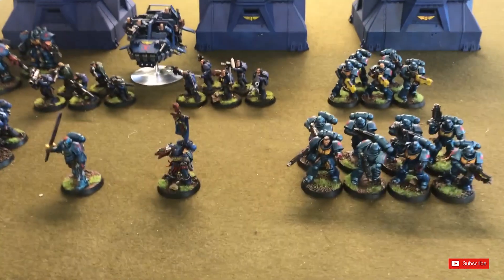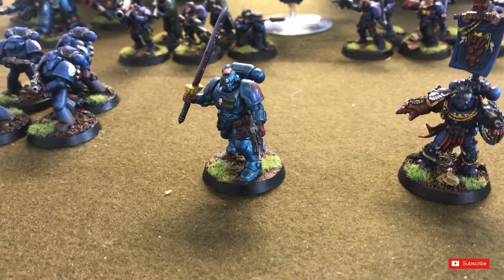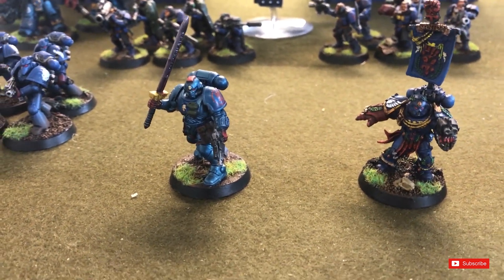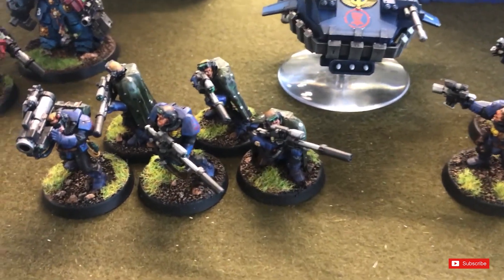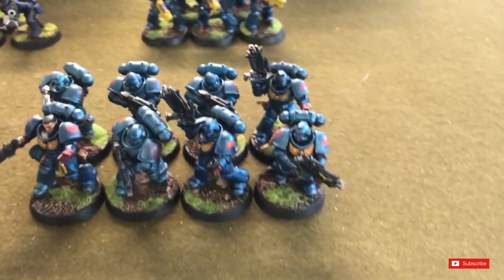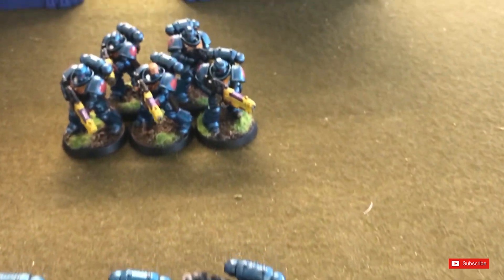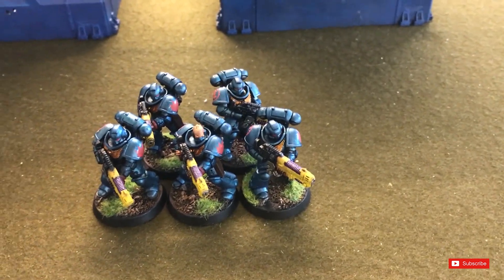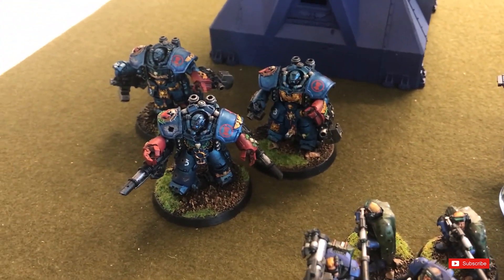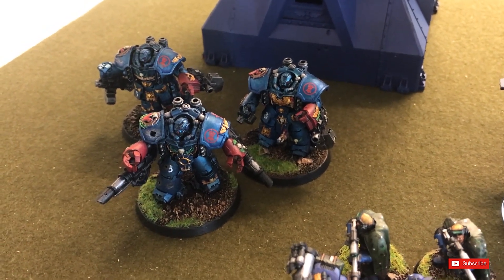Pedro Cantor is leading the Crimson Fists. He's backed up by a Primaris Lieutenant. We've got three troop choices: one unit of scouts with snipers and a rocket — they all have camo cloaks; another unit of scouts with power fist close combat weapons and a heavy bolter; and a unit of eight Primaris Intercessors — eight because I needed to fill out some points. For heavy support we've got five Hellblasters. I do like the Hellblasters with their standard weapon, and then the three Devastator Centurions.